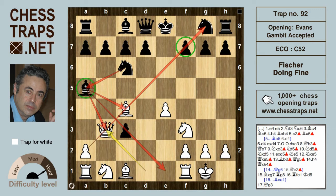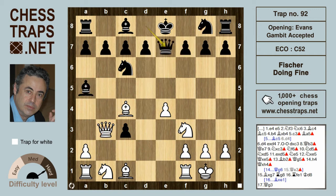The immediate threat is Bxf7, and it's important to note that the bishop on a5, while having the advantage of potentially hitting the e1 square, does take away a useful option for the knight to jump to a5 in some variations, which would be hitting the queen and the bishop. So to defend f7, Qe7 is played, and now Nxc3.